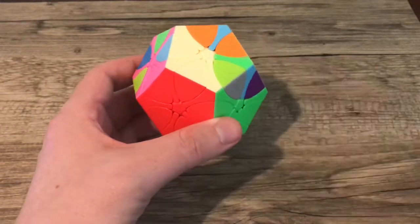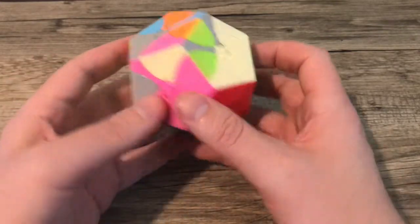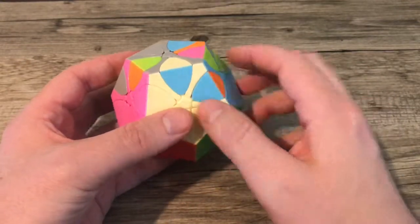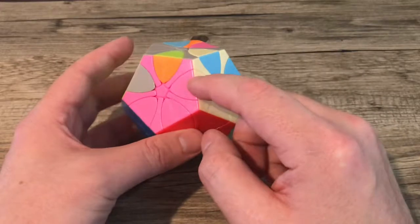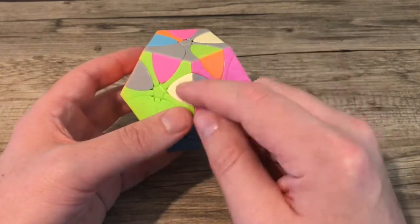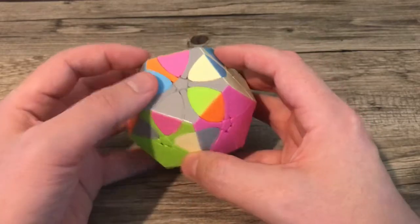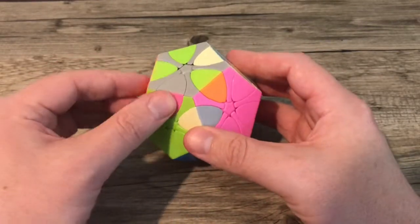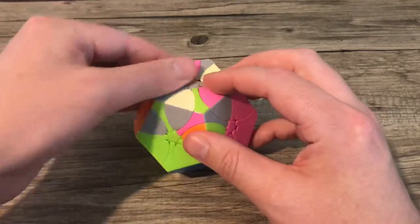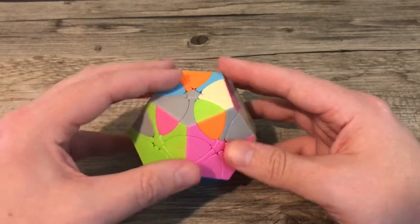We're on to the row right before the last layer — just getting all the little pieces connecting properly. Let's look for the green-pink piece, which is right back here. We try to slot it in and it does not go, so we spin it all the way around. It's kind of a pain spinning it all the way around, but it goes in.